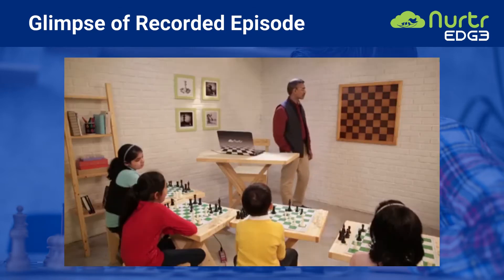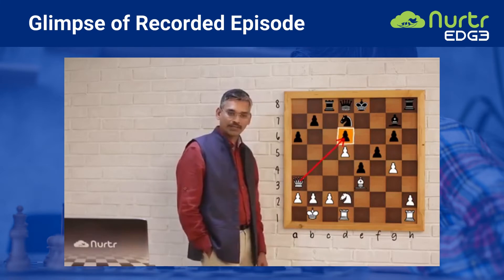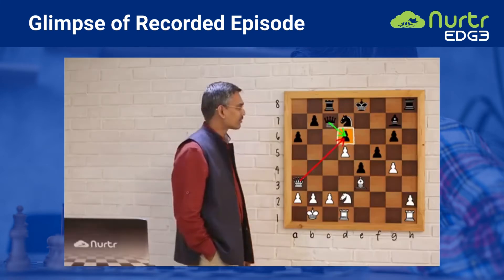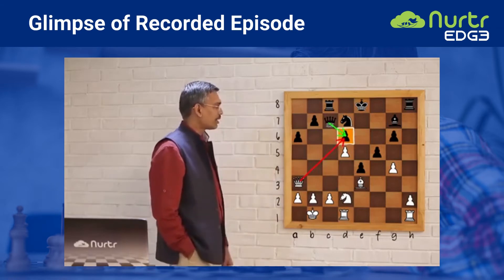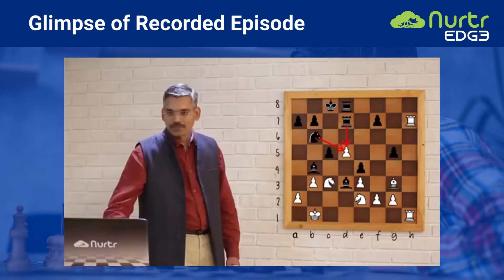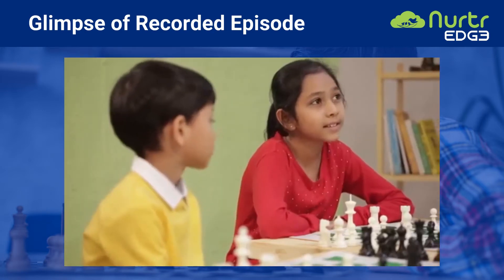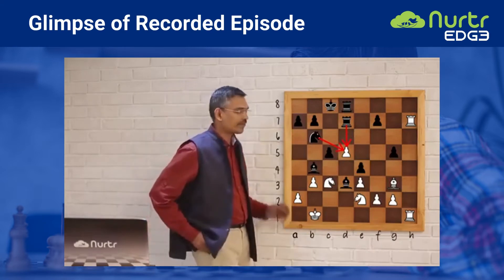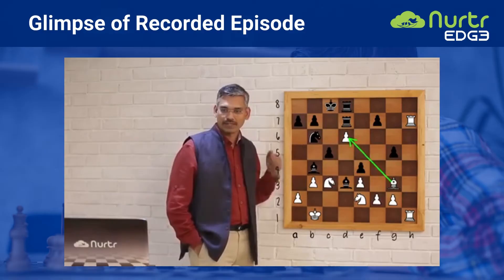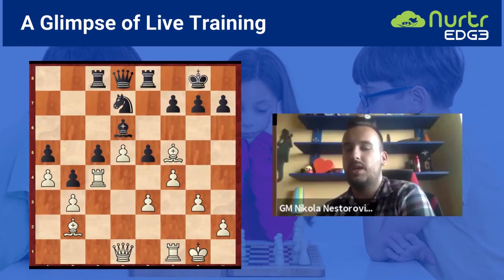Very good. Let's go to the next position. Raja, can you tell me what black should play here? Queen c7 — very good, that saves the pawn. Let's bring the next position on the board. Agvika, what should be done here? D6 — the pawn on d5 was under attack, and by moving the pawn to d6 we save the pawn.